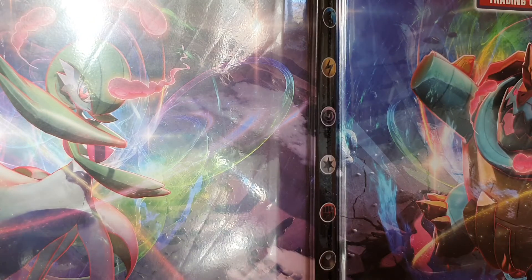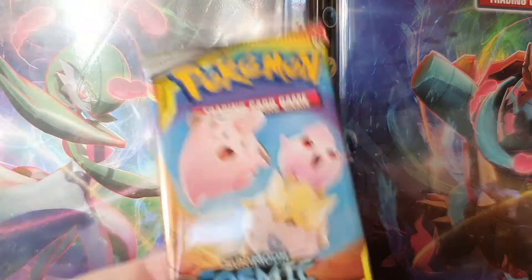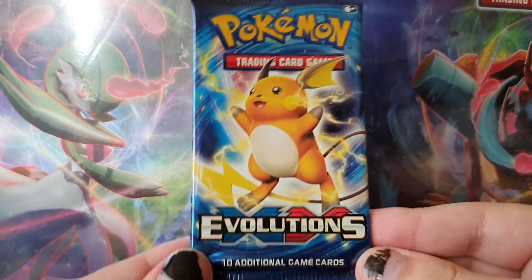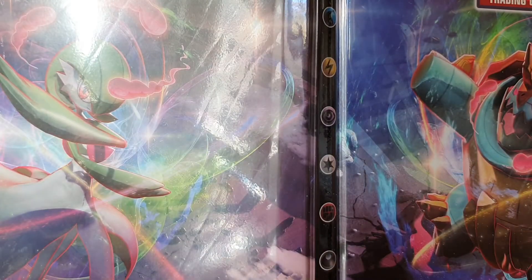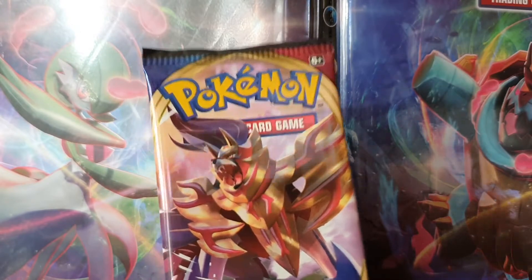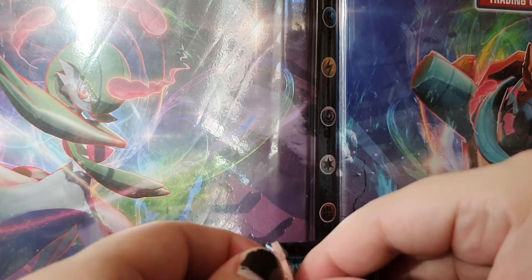The time has come to open some packs. Apparently Cosmic Eclipse has the tag team cards — I did not know this and they are worth quite a lot. Of course, we can get that holo Evolutions Charizard which is worth a bunch of money. And from the base set Sword and Shield, there are some pretty expensive secret rares. So we are going to see what we can get — only 10 cards, no energy in these ones.